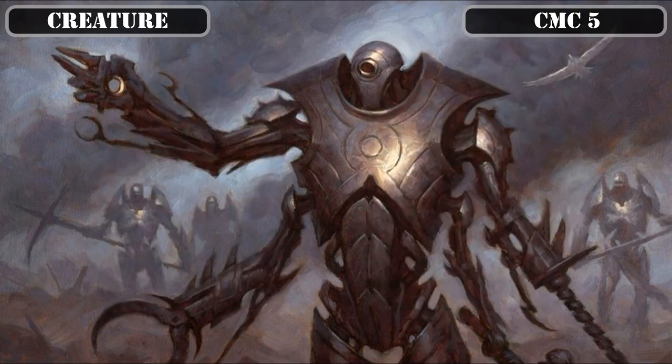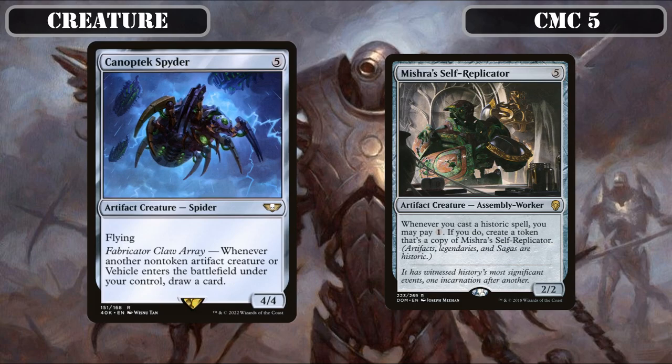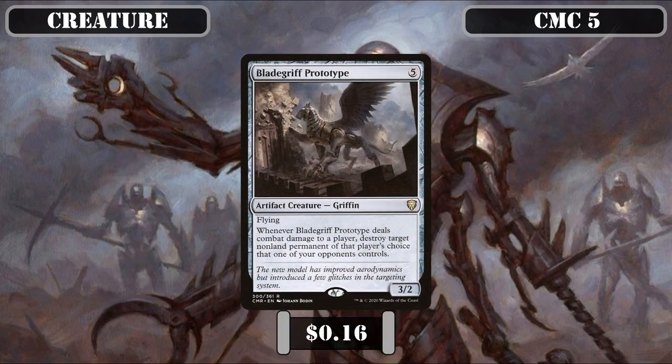The CMC 5 slot starts with Canoptic Spider, a 4/4 flyer that whenever a non-token artifact creature or vehicle ETBs under our control draws us a card — taking full advantage of our high artifact creature count. Mishra Self-Replicator is a 2/2 that whenever we cast a historic spell lets us pay 1 to create a token copy of it, flooding the board with an exponentially growing number of self-replicators. BladeGriff Prototype is a 3/2 flyer that whenever it deals combat damage to a player destroys target permanent of that player's choice that one of our opponents controls — a repeatable source of permanent destruction, a rarity in our colors.